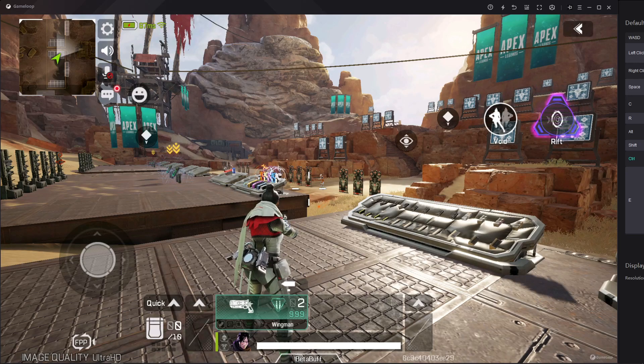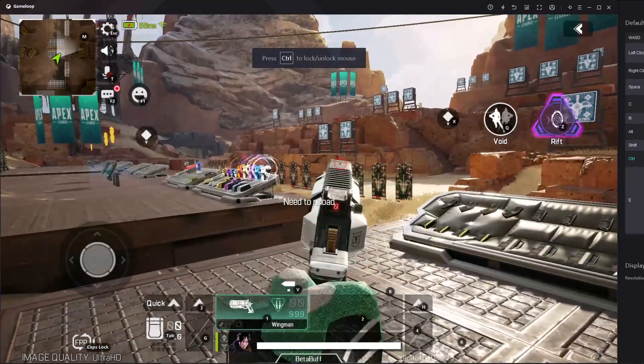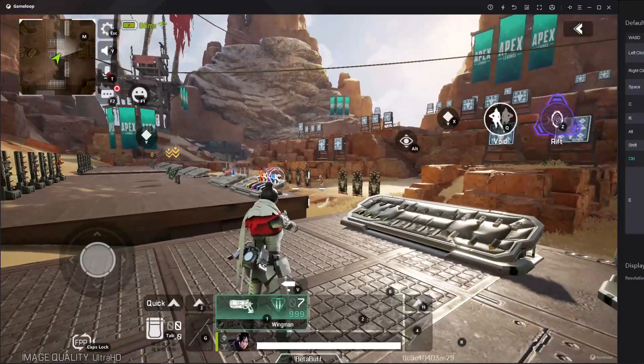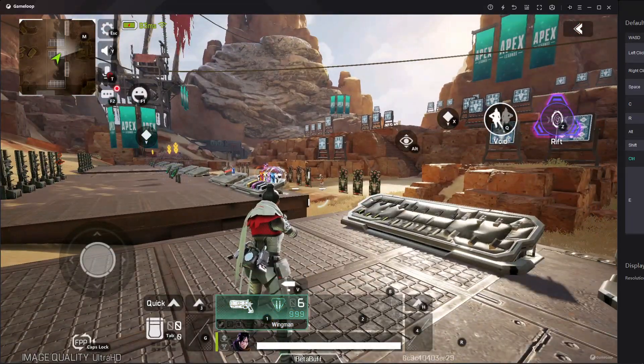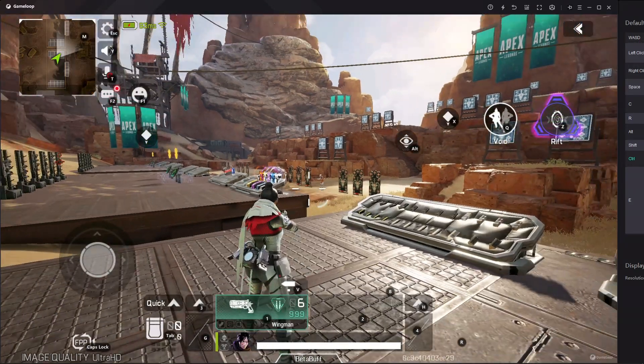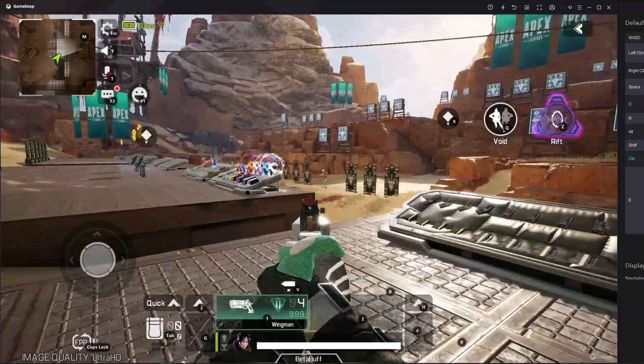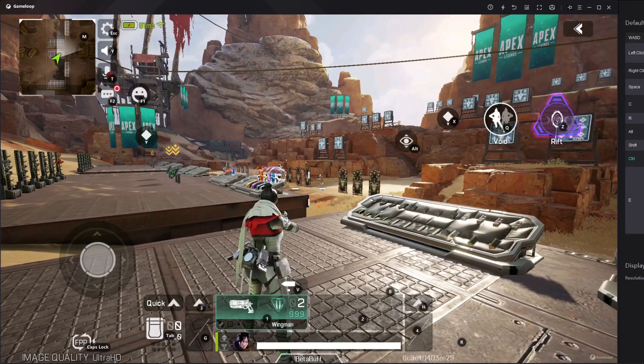The third problem is that it automatically opens ADS. Like if I press the fire button, it opens ADS automatically — I don't want to use ADS right now, but here you can see if I press fire, it automatically opens my scope. I press right-click and it's ADS, but if I press fire it's also ADS. So I don't need the fire button to trigger ADS.